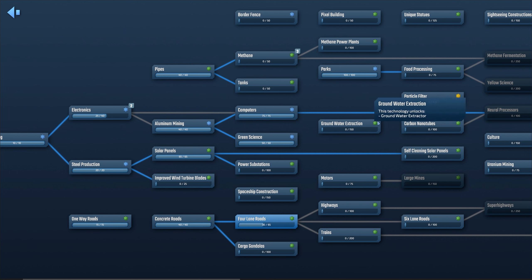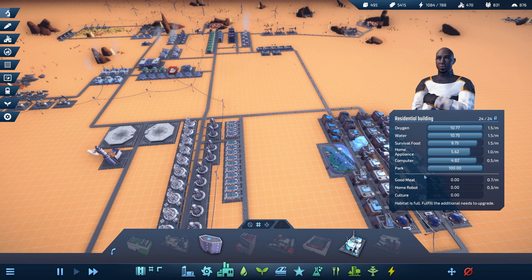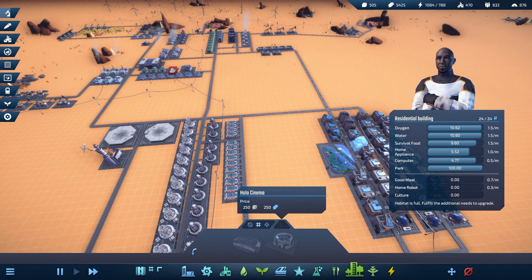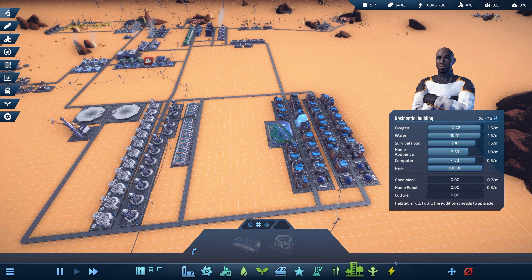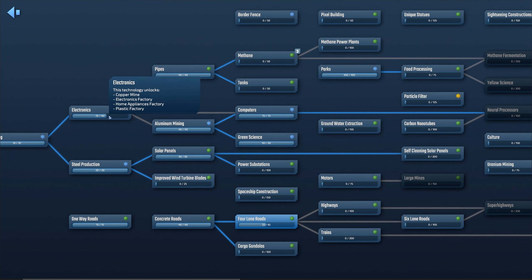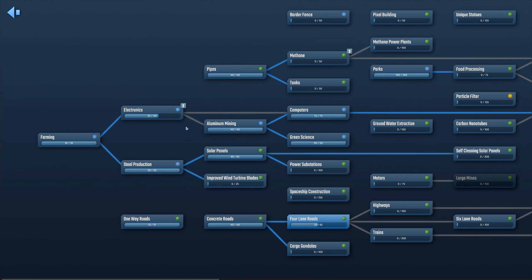Groundwater extractor — that might be cool, we don't need it right now. Carbon nanotubes could be good as well. Food processing is probably what we need next, actually — if you look, they need good meals, home robots, and culture. What is culture — is it stadiums and stuff? Probably. Something must have updated; maybe the game changed the requirements.